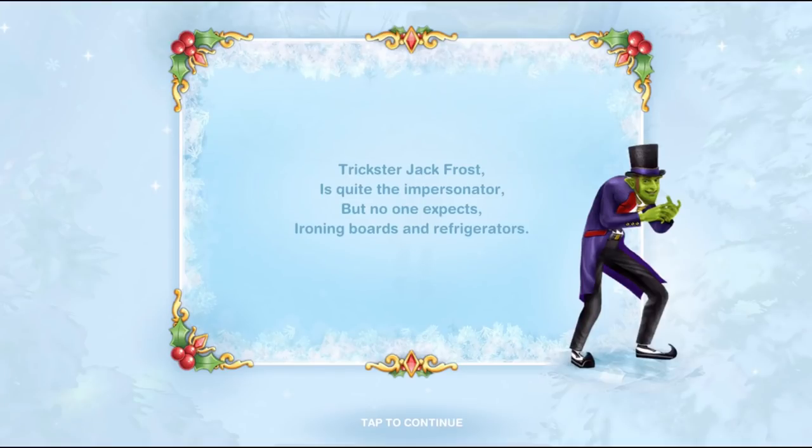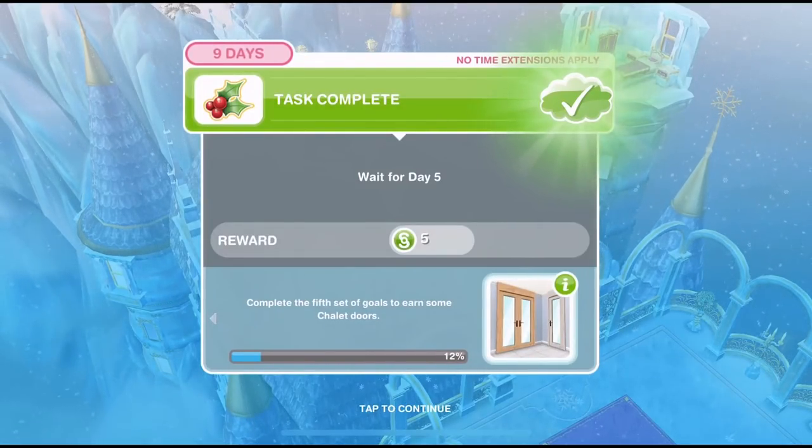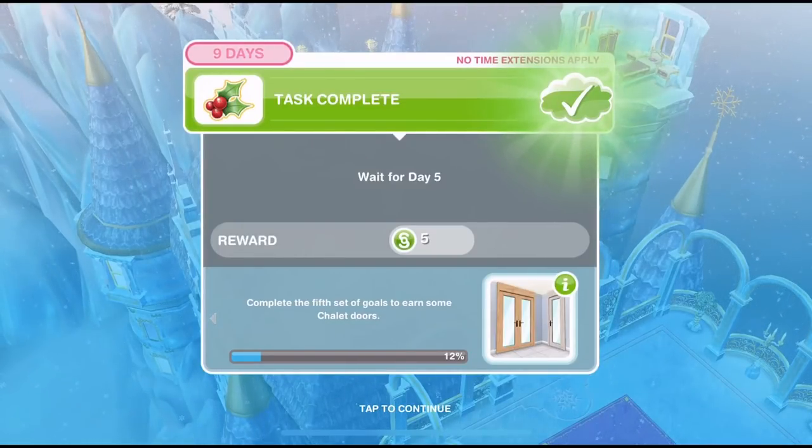Trickster Jack Frost is quite the impersonator, but no one expects iron boards and refrigerators. Welcome to day 5 of Sim's Freeplay Snow Problem Quest. This is our Christmas quest for 2017.